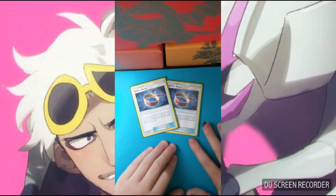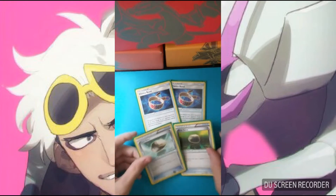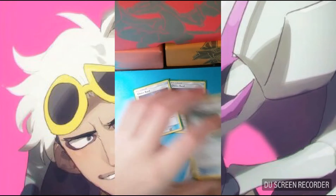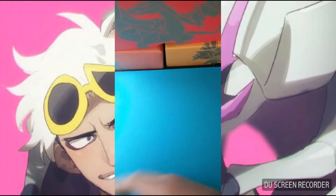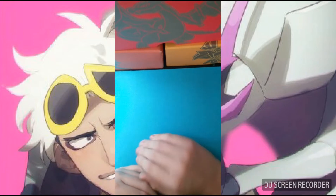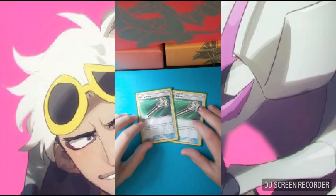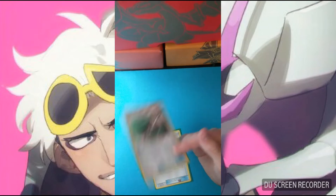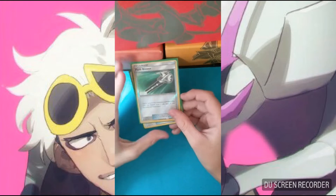We have two copies of Choice Band and two copies of Float Stone. Choice Band does an extra 30 damage to Pokemon EX or GX. Float Stone gives you free retreat. Both can come in handy — sometimes you need Choice Band, sometimes you need Float Stone. That's also what Field Blower is for: you can disrupt your opponent, or help yourself by Field Blowing away a Choice Band or Float Stone and attaching a new one.